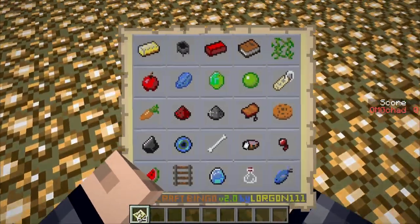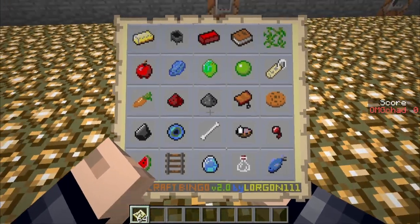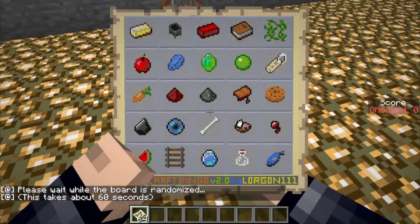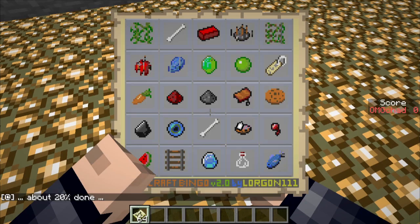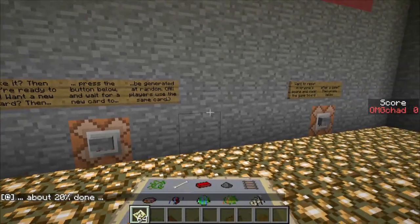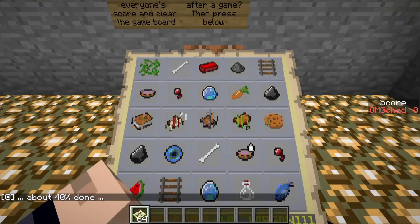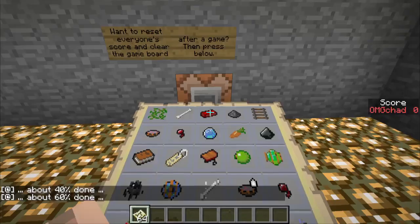Let's say I don't like this bingo card. It's going to be really difficult to get slime and emerald and a name tag if I'm aiming for that second row. So let's click this one — this is the randomize card — and here it goes. It's going to start changing all these images around. It does take a little bit of time. It looks like the brick stayed the same, that's cool. If you read all these signs, this one will randomize. This one will reset the game, so if you've played and want to play again on the exact same map without resetting the actual physical map, you can hit this.